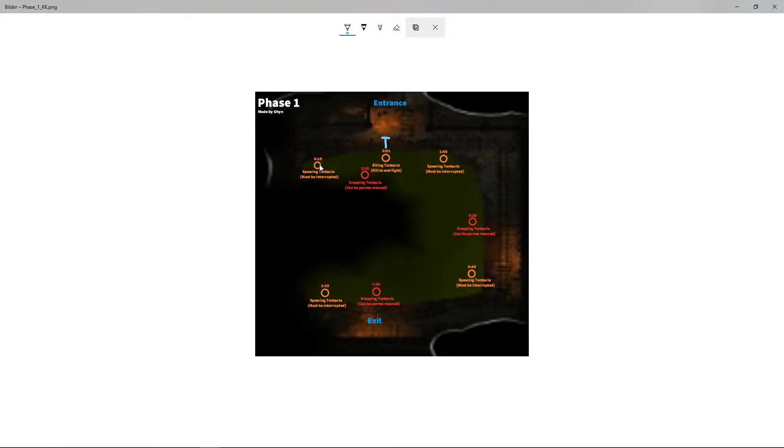The tank will also help interrupt the spewing tentacles when they spawn. Tank movement should follow a circular path to stay near the biting while reaching the spewing for interrupts — move in a circle to interrupt, same with the other spewing spawn. Pretty much the tank's job is: tank the biting, keep aggro of the biting, help interrupt the spewing that we're going to kill, interrupt the other spewing when it spawns, and also help interrupt the grasping at the front if it grabs someone.